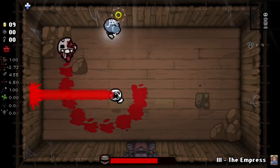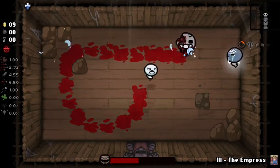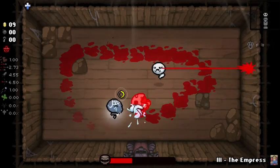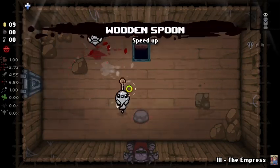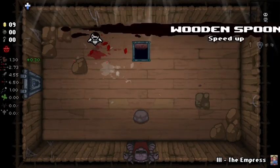Challenge 10 is difficult, but it's worth the unlock — it's a credit card. It lets you get devil deals for free and shop items for free. Challenge 17 is Death's Touch, which is found in the devil room and gives you a piercing and a damage up.